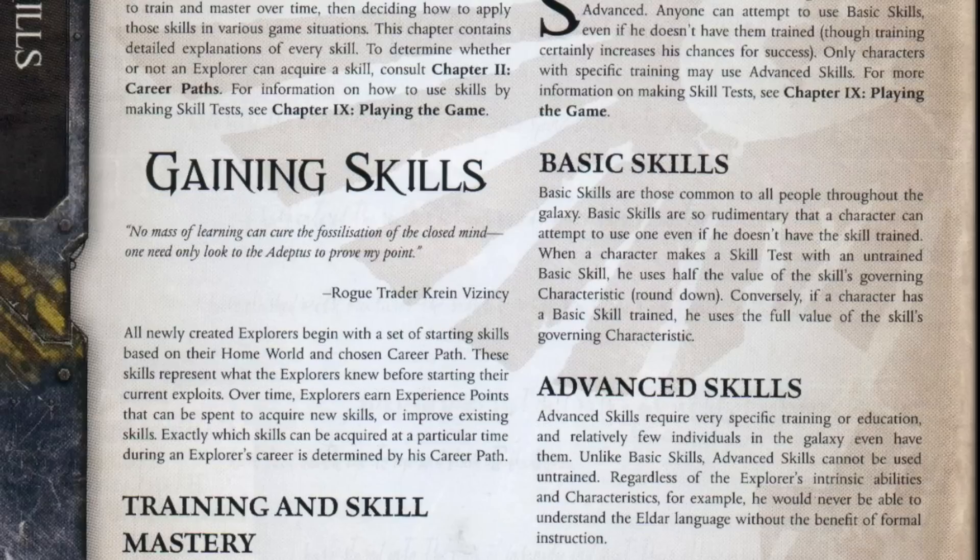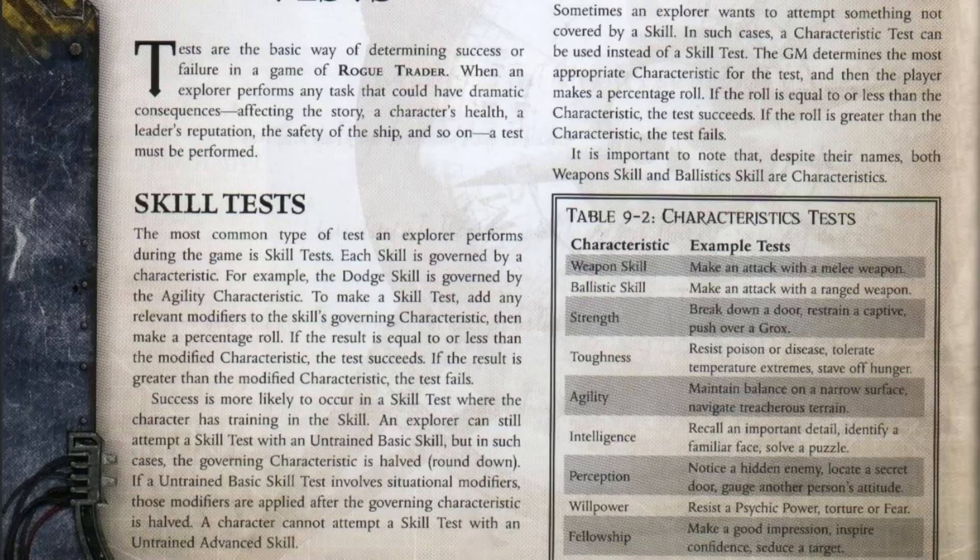Each skill is governed by a Characteristic — meaning one of your attributes. For instance, if you're trying to climb something, that's your Strength Characteristic. If you're trying to charm someone, that's your Fellowship Characteristic. It's all governed by a stat. And that's important to know because of how this game handles its skill checks — or tests, as it calls them.